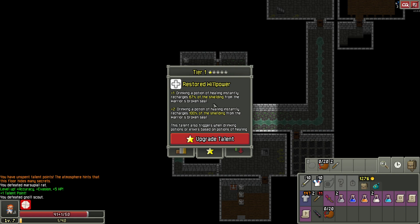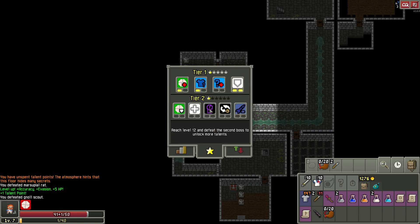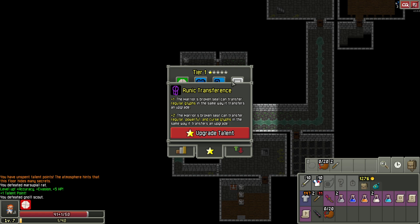The warrior's broken seal is attached to this armor providing up to three shielding. So it takes damage and then recharges faster I guess. This talent also triggers when drinking potions or elixirs based on potions of healing. Then 'Runic Transference' plus one — the warrior's broken seal can transfer regular glyphs in the same way as upgrade transfers. I haven't looked into the seal much. 'Lethal Momentum' — when a warrior lands a killing blow with a physical weapon, 67% chance to take zero turns, so you can go again.